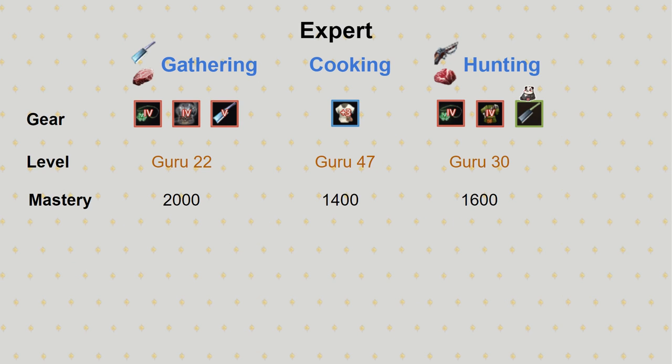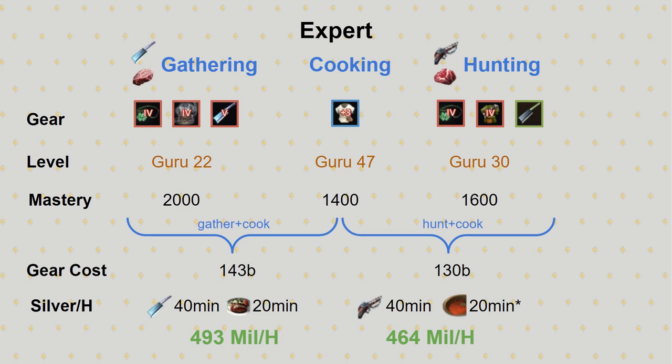And finally, the last setup with close-to-maxed-out mastery and levels. At this point, you're looking at over hundreds of hours invested into life skills and close to 150 billion in gear. Gather-cooking and hunting maxes out at 493M and 464M an hour at current prices. I want to note that this overview is not a blueprint for gear and level progression, but rather to give you a rough idea of how much money active life skilling can make when combined with cooking. To know exactly how much you could make, you can calculate the income for your own setup — I'll show how in the third video.